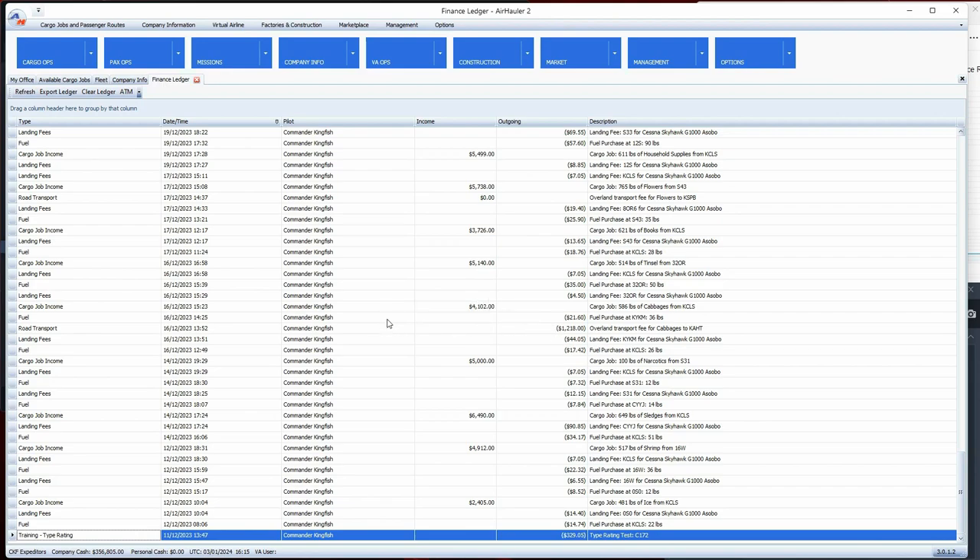As opposed to canceling the job and damaging your reputation, you have another option. I landed at the nearest airport - in this case Yakima - and then used overland transport. It still got there in time to meet the delivery deadline, but it did cost $1,218. So that's an alternative: if you can't find your destination airport, land at one you can find, and if you've got plenty of time, you can use overland transport.